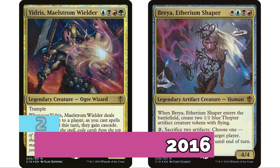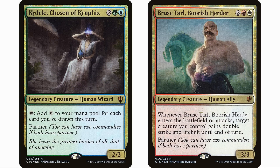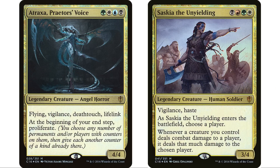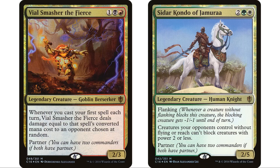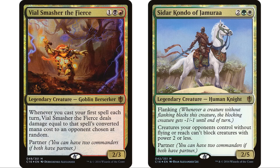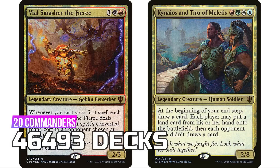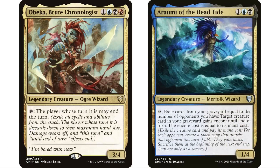Coming in at number two is C16 — recency bias doesn't play that big a part here, as this set is already five years old. It introduced four-color commanders — a really big deal — and also partner commanders for the first time. The five four-color commanders total 15,673 decks, with Atraxa leading and still one of the most popular commanders in the entire format. The 15 partner commanders contribute 30,820 decks, for a total of 46,493 decks from this set — it completely saturated the format. Partners like Thrasios and Tymna are just everywhere.